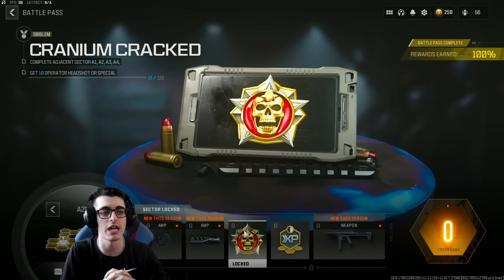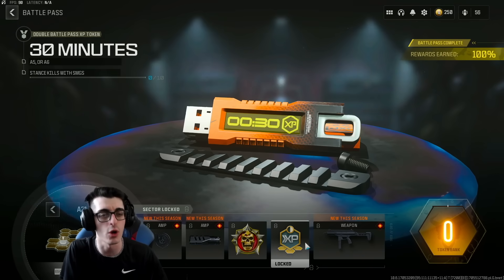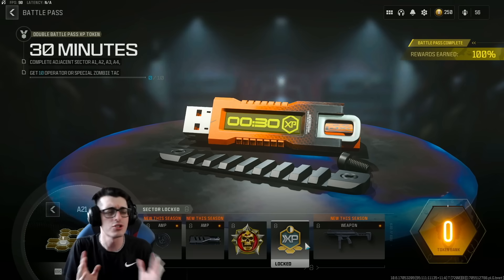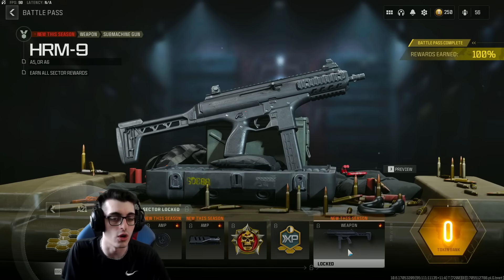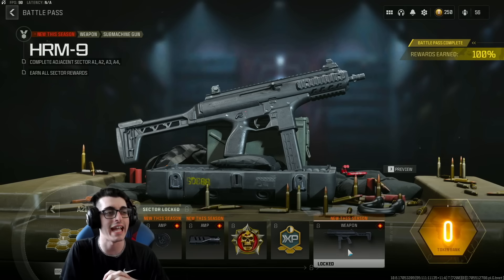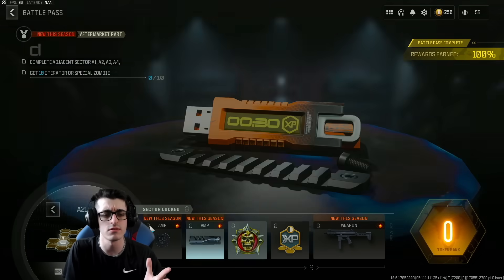We also have the Cranium Cracked emblem — get 10 operator headshot or special zombie critical kills with SMGs. Then we have a double battle pass XP token for 30 minutes — the challenge for that is to get 10 operator or special zombie tax dance kills with SMGs as well. So you've got to use SMGs for just about all these challenges, and then once you do all four of those you'll unlock the HVT, the main item of the classified sector.